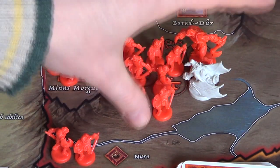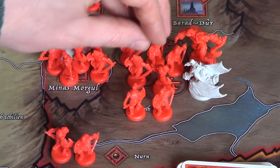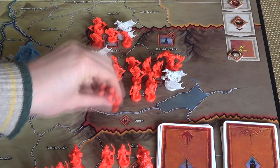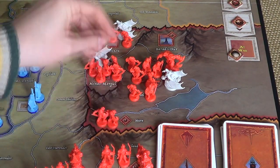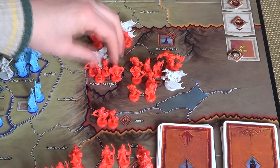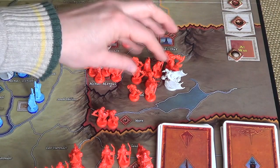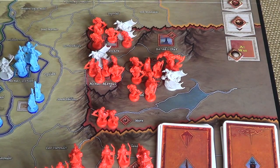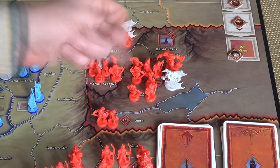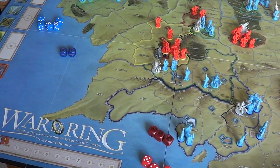The maximum that you can have in any one region is ten. So I could potentially, on another action, move these two from Nurn, and that would reach the limit of ten. But I couldn't move, say, these five from Minos Morgul because that would exceed the ten limit. If at any point you do exceed the ten limit, any units above that will be removed from the board and go to the reinforcements supply. So that's our character action spent.